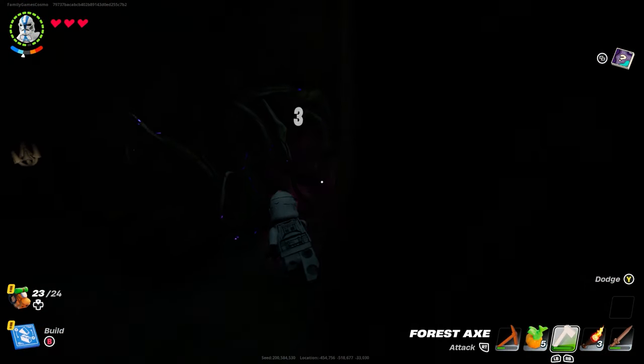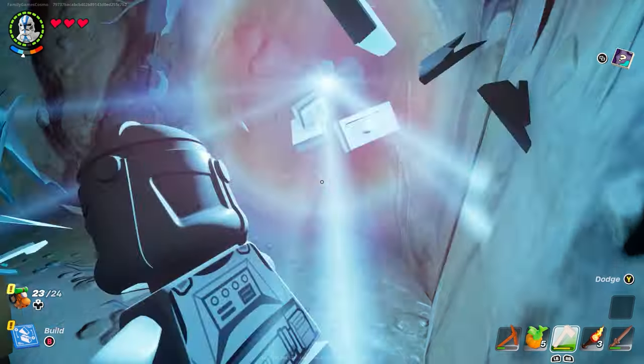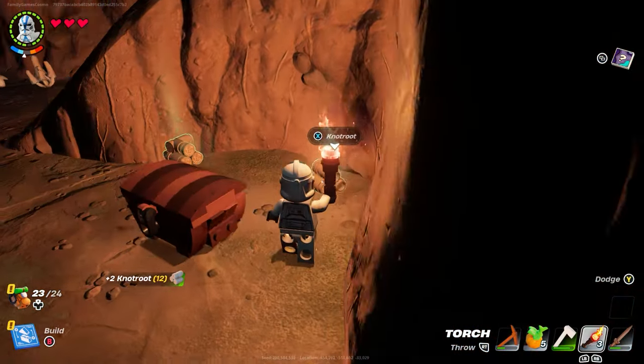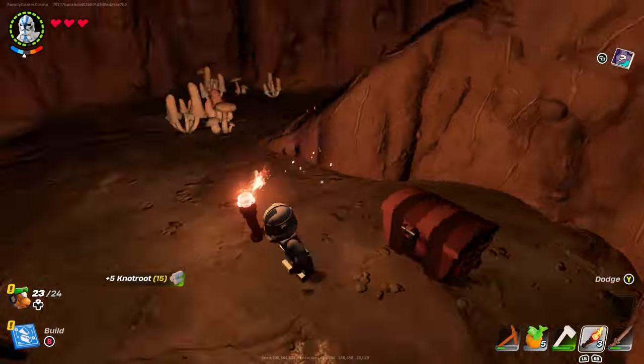Just looking for roots in a cave. Chop them up, give them a couple of whacks — obviously the better your axe, the quicker that'll be. There you go, Knot Root! How easy is that? Caves are filled with them, okay? So you're gonna get heaps.